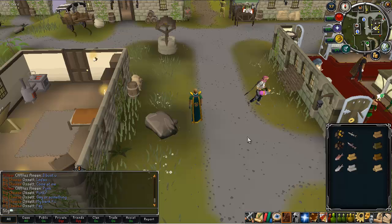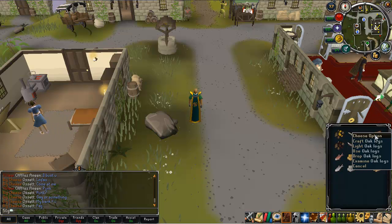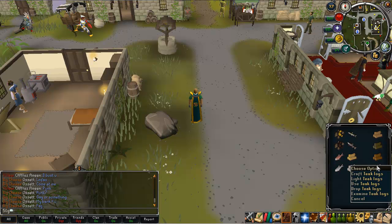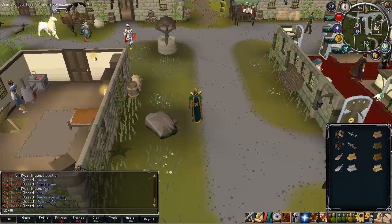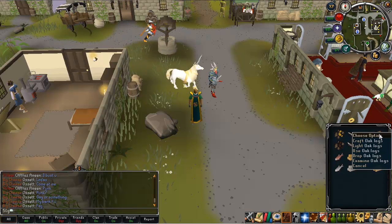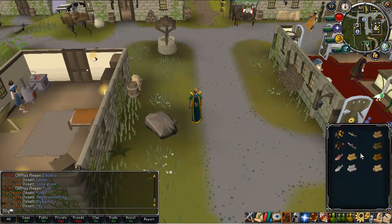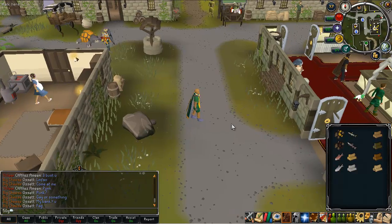You need to change your mouse keys settings to those shown to get those items to drop — everything else stays exactly the same. And then for logs which have the 'craft' and 'light' options — oak logs, willows, maple, and any other logs with those two extra options — you'll need to jump down even further. The settings you need for those items are on screen now.